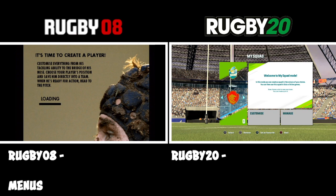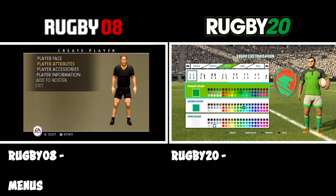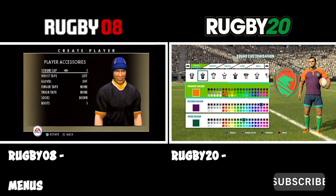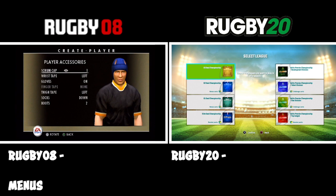In Rugby 08 you create a player, change them to look like you, and then add them to a roster. Whereas in Rugby 20 you're creating a squad — it's a bit like FIFA in the way they've got cards, you can build up your squad and buy players. The one good thing about Rugby 08 is that you can customise a player with your name and add rugby gloves, scrum caps, tape — the lot. Personally, I don't think there's a big clear winner on this one; it's whatever takes your fancy.